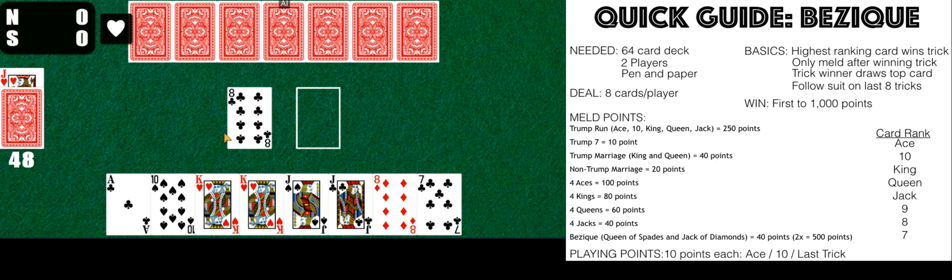The objective of the game is to be the first player to score 1,000 points. Points are scored through melds and by winning tricks that include aces or tens. The card rank from highest to lowest is: ace, then 10, then king, then queen, then jack, then nine, then eight, then seven.